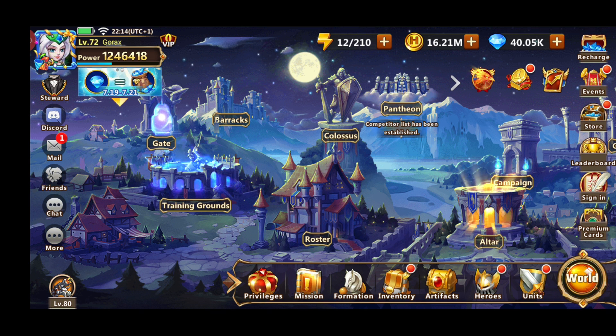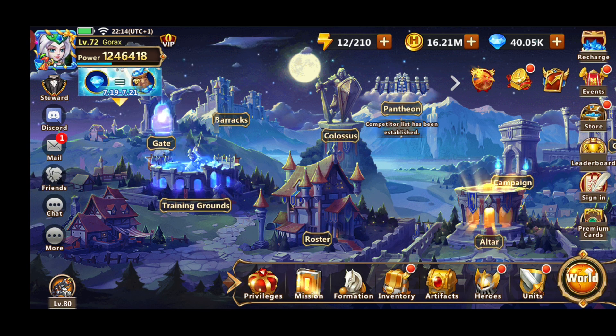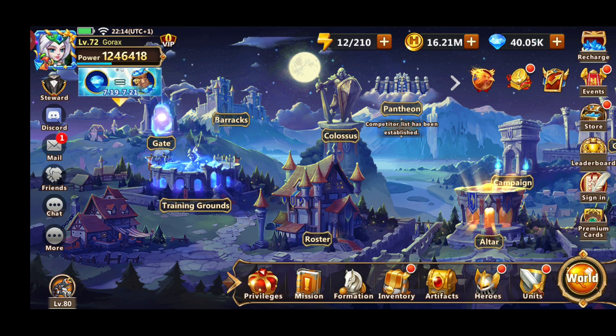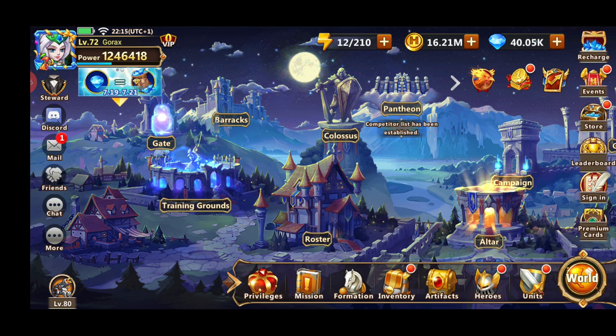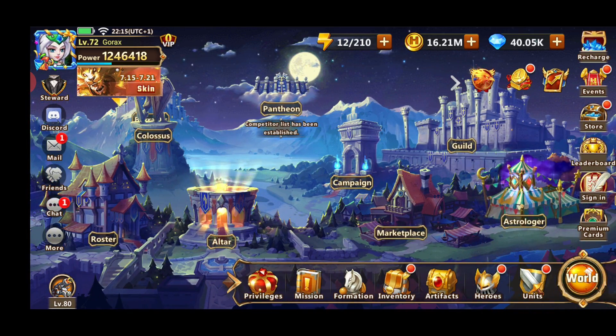Now let's talk a little bit about resources. The main resource in the game is diamonds. As a free-to-play player you obviously don't want to purchase them. There's a good way to obtain about 5,000 diamonds a week, and you can find it in one of my videos that's going to pop up in the top right corner. Once you know where to get resources like diamonds, let's talk about where to spend them.